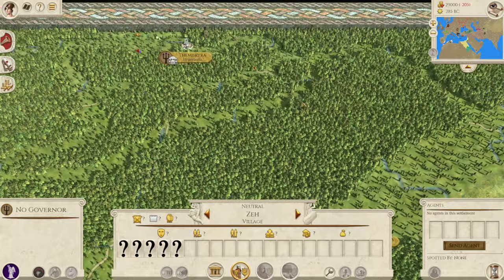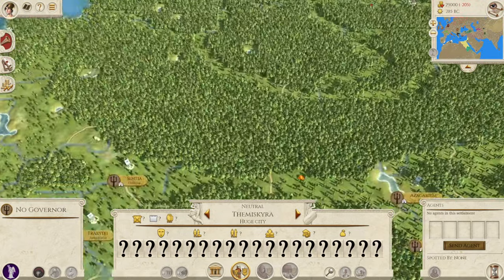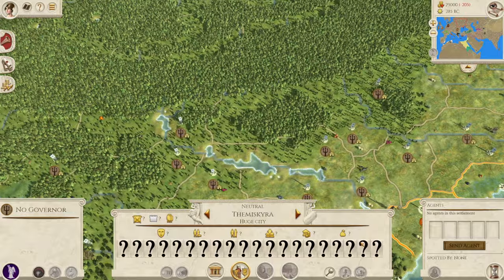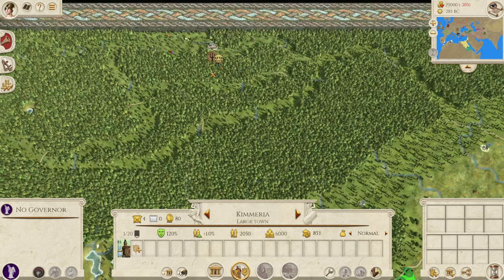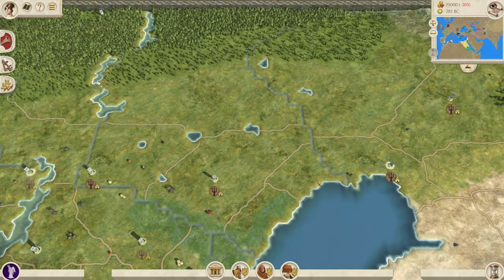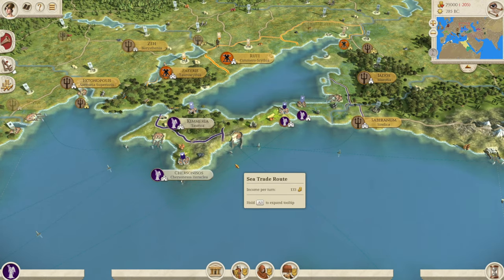Their building roster is standard for Hellenic factions, no temples again. Your starting position is pretty decent — well protected, with only the Scythians to worry about. A lot of the nearby rebel settlements will be villages, but there's a large city called Themyscira up here as well — a nice Easter egg — though you'll need a rather large army to take it.